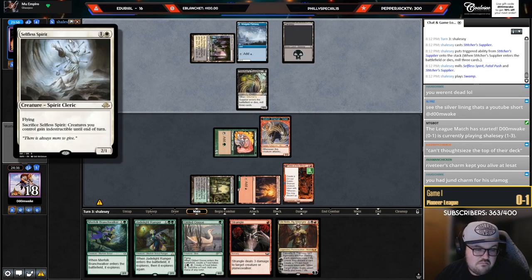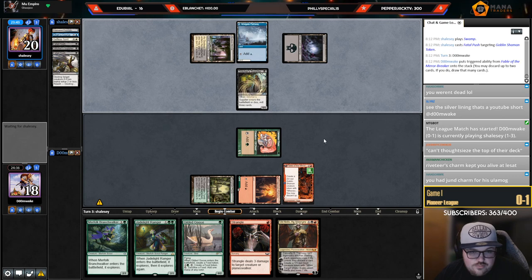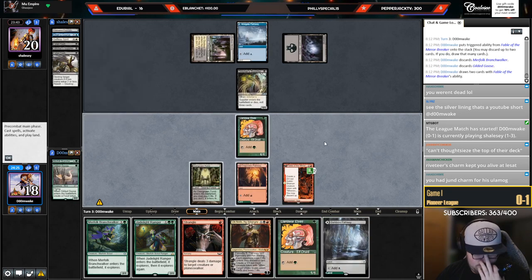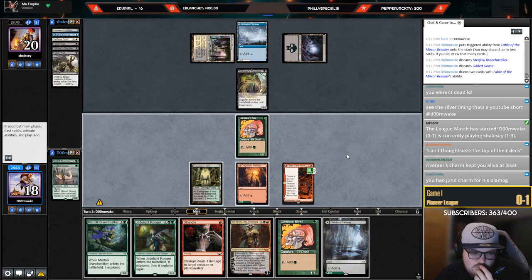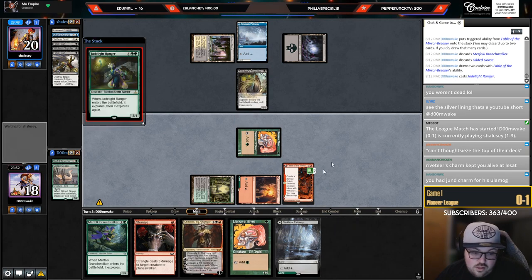Selfless Spirit. Fatal Push, Fatal Push the two-two. I think I'm going to get rid of Branch Walker and Gilded Goose. Unfortunate that I can't Branch Walker and Ob because they killed the token. I can just go Ob plus Elf — the really awkward part about playing Ob here is what if they just have Parhelion in hand and I uptick and they discard it. I think I'll just go Jadelight Elf.